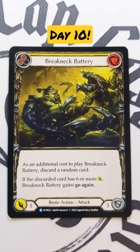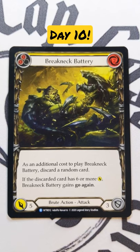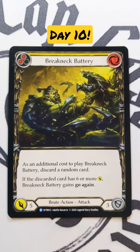Back with day 10 of the card a day, and this brings us a yellow Breakneck Battery. This is a two-pitch, two-cost, five-attack, three-defense brute action attack. It says: as an additional cost to play Breakneck Battery, discard a random card. If the discarded card has six or more power, Breakneck Battery gains go again.